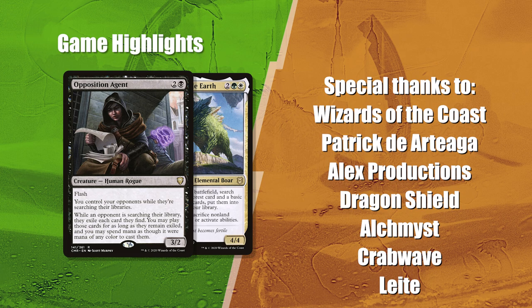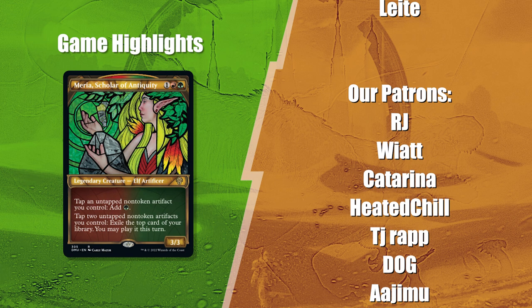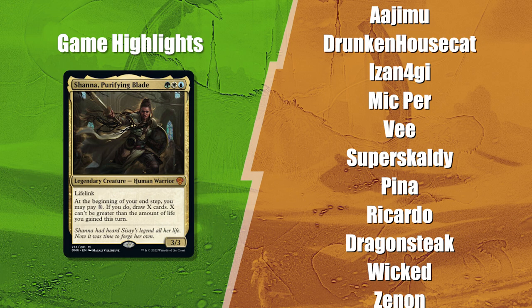Thank you for joining us for today's match! Yasharn just keeps on wrecking tables, and the early Opposition Agent denied a turn-3 victory from David. Meria proved to be a grueling engine, and while Rodrigo tried to be light on stacks, Shanna shined with her ability to draw plenty — 13 cards total in 3 turns. Leite was kept in check due to Serra Ascendant, but eventually Finale of Devastation was enough to steal this one with Angel of Destiny.